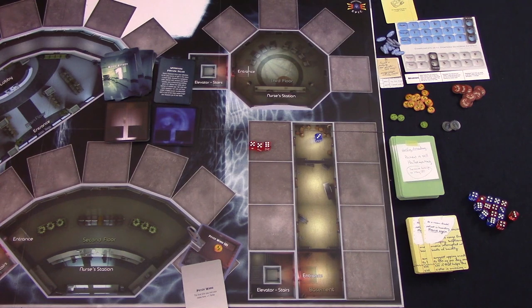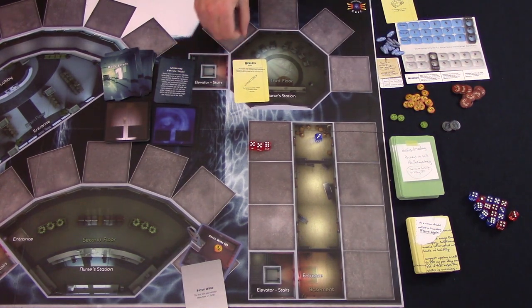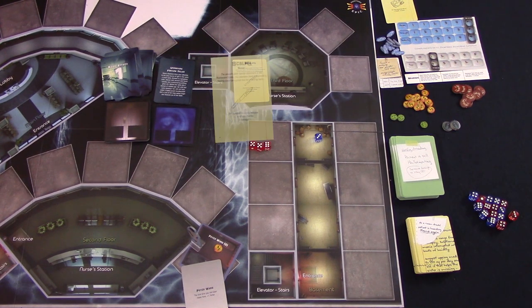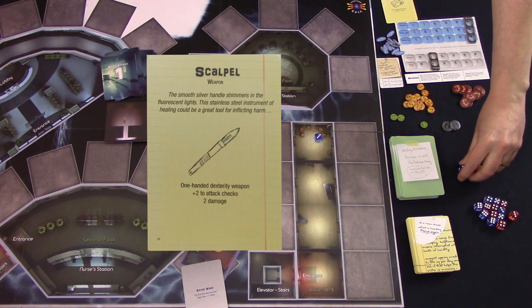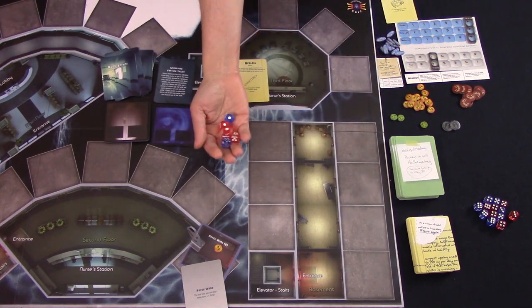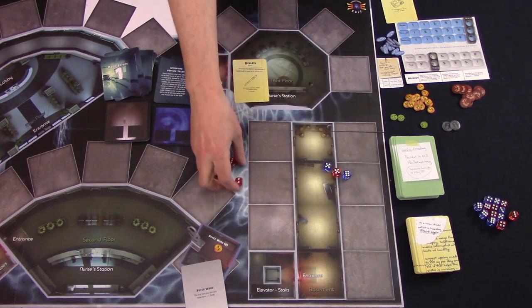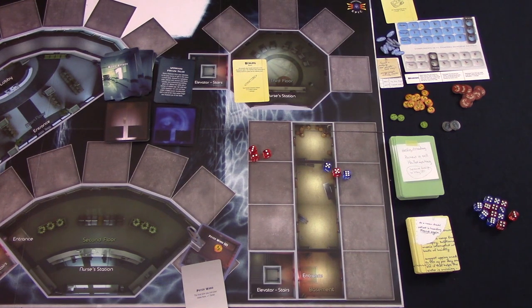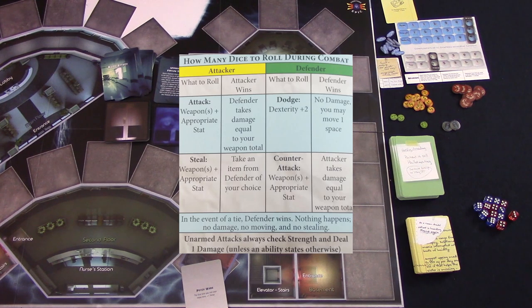Another main action is picking up items dropped by another player. The last main action is attacking or stealing from another player, used both in the main game and after the phenomenon. The attacker picks a weapon and does a skill check based on the weapon plus whatever bonuses it gives. The weapon card tells you which skill is used and the bonus. The defender then decides whether to dodge — doing a dexterity skill check plus two — or counterattack, picking a weapon and rolling the appropriate skill check plus bonuses. The rulebook includes a chart explaining all permutations of attack, steal, dodge, and counterattack.